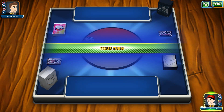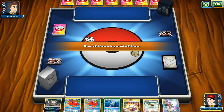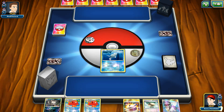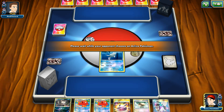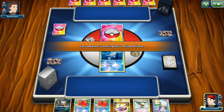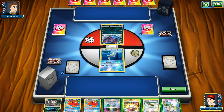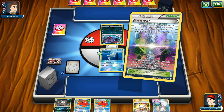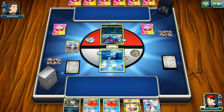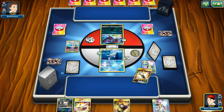I'm starting first and just wondering what type of hand I can get. One Remoraid with Floatstone — not bad, at least I have the opportunity to retreat from the active position. I'm gonna put a Stadium in play and then play N to refresh my hand because this hand looks like a complete mess. I didn't get a Pokémon, which is very concerning, but at least I have N for next turn.